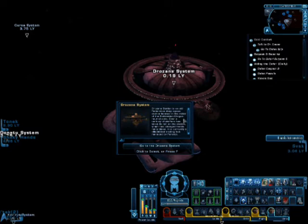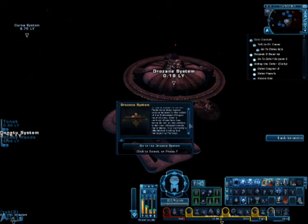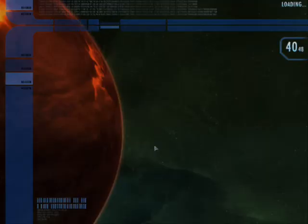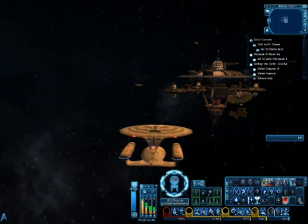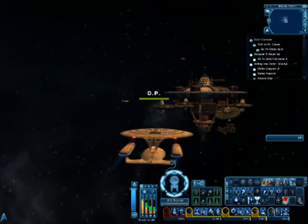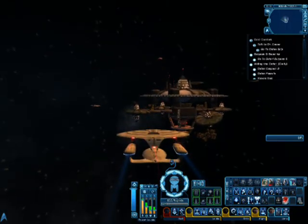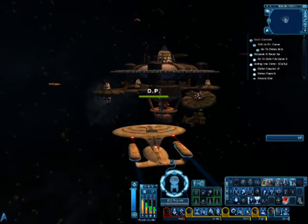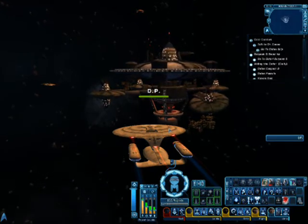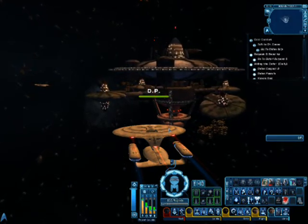Drizana Station is an old Federation deep space station located in the midst of the Federation-Klingon neutral zone. Over a century of warfare has taken its toll on the station, which has changed hands many times. It is currently a dilapidated trading hub managed by Ferengi. This station and its environs are where we're going to be hanging around for the rest of the Davidian missions. After this one, there are only two left — both of them cool.